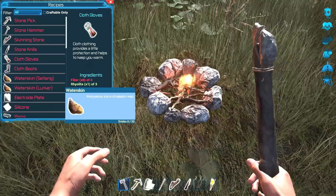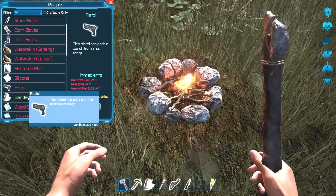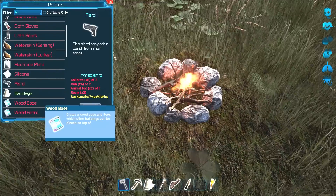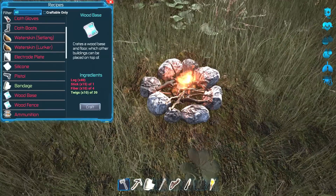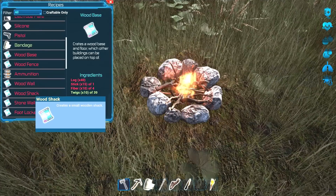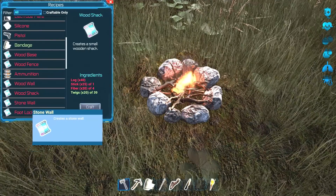So we can make some cloth stuff, fiber. We can make a pistol but we need a lot of stuff for that - resin. Wood base, maybe we'll make a base and see what it looks like. Wood wall, wood shack, foot lockers, stone wall.